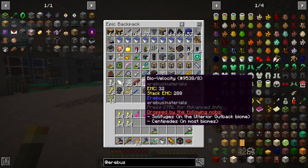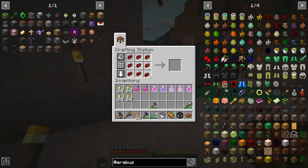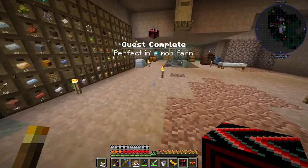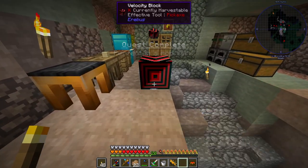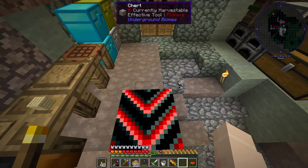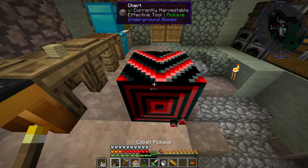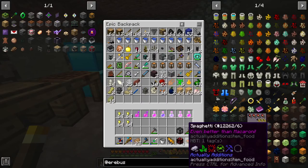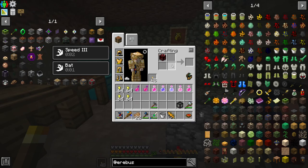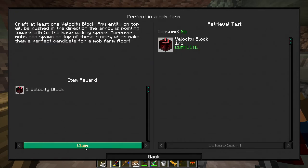We got some spaghetti there, which is nice. We can make these into a block - I think I may need all nine. So we got a velocity block, which - not sure if this is going to be too useful right now, but like it says, for a mob farm I'll get that set up a little bit later. It pushes you at five times walking speed, I think, but it doesn't seem that fast to me. Definitely useful, so I'll have to farm up some of that for sure. It's a very cool item. We got that, and then we get another one for free, which is nice.